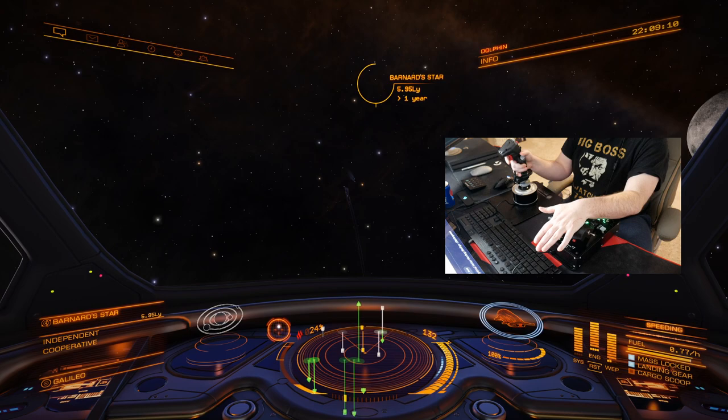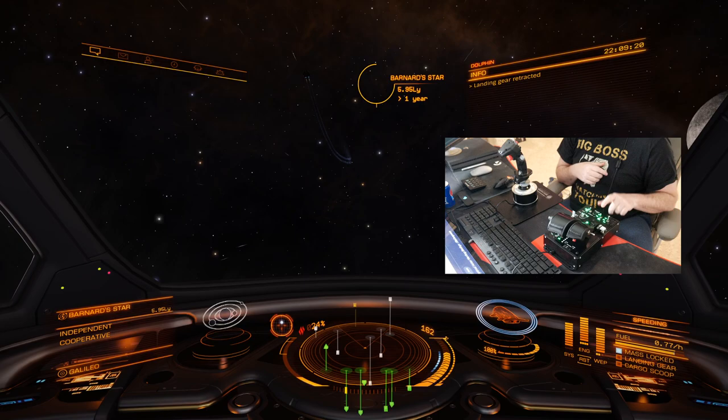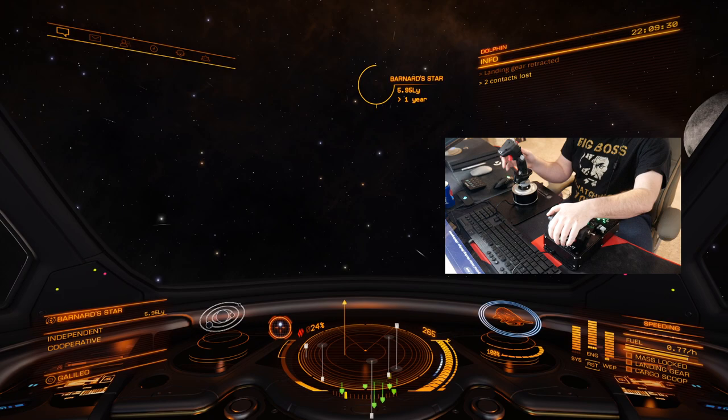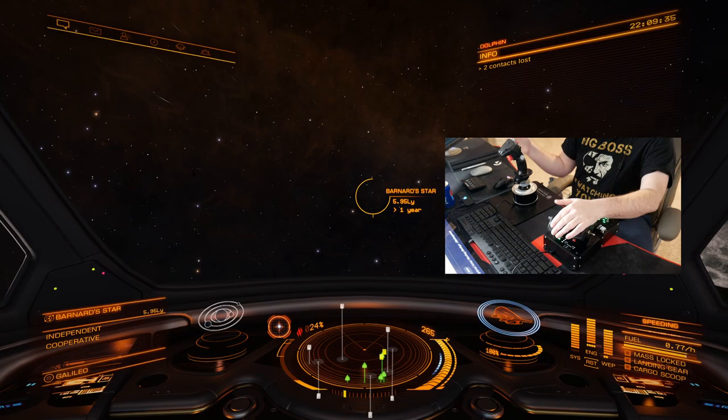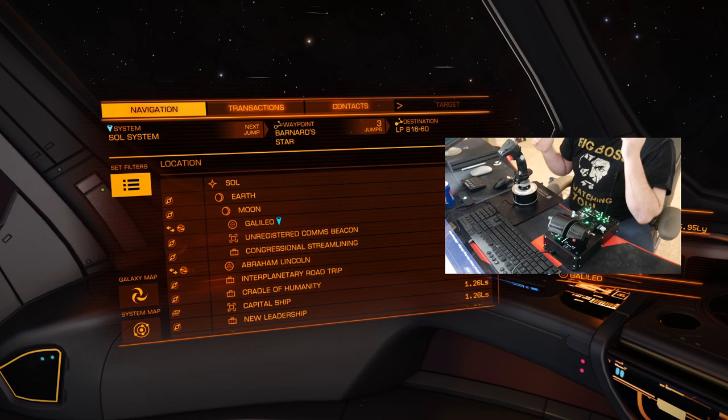Now we have our landing gear — you can tell it says mass locked and landing gear. So we're going to click our landing gear off by hitting this switch in the up position and then bring it back down. Every time you press up on it the landing gear will come up or down — just kind of like two clicks. We're going to Barnard Star first because we have to jump from one location to another. You can check navigation to see what jumps you have — there are a total of three jumps that you're going to have to make.